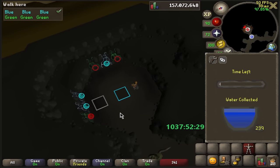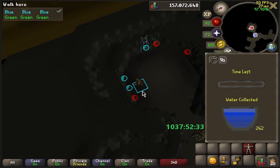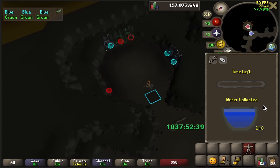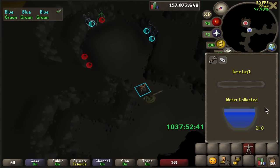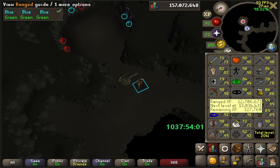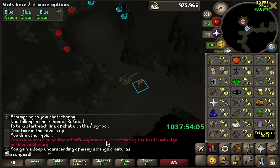Doing some Tears of Guthix now, and I actually got insanely lucky here on this run. I almost broke the 250 tears barrier, which has like never happened before - I don't think I even got close to 240 previously. So 250 almost - kinda insane. A humble 16.3k Slayer XP, that is very much appreciated.